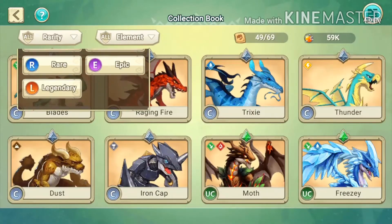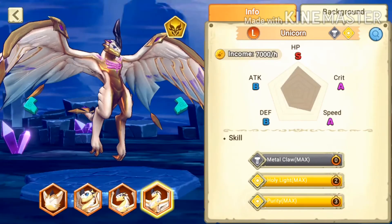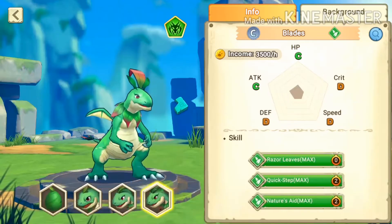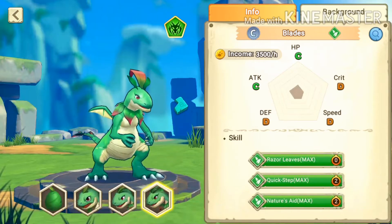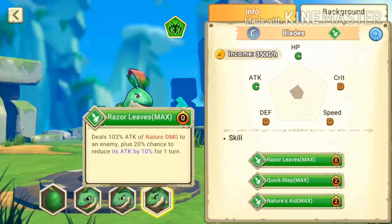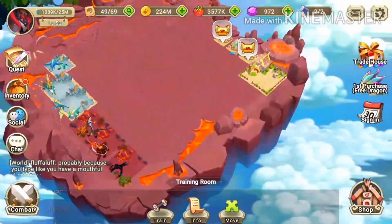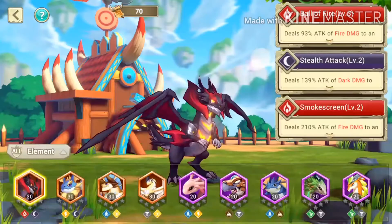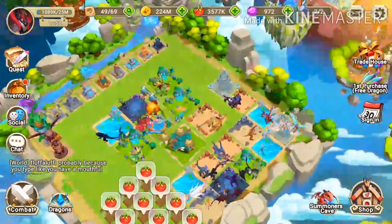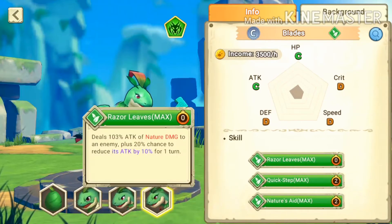Every dragon has three skills regardless of tier — even legendary dragons like Unicorn have three skills. This is shown in the Collection Book, which displays stats at max level. You can level up dragon skills in the Training Room by going to Train.